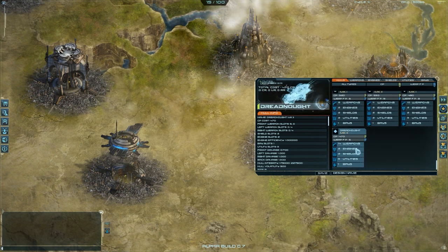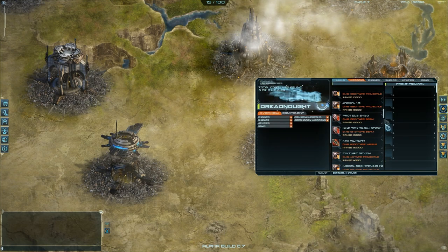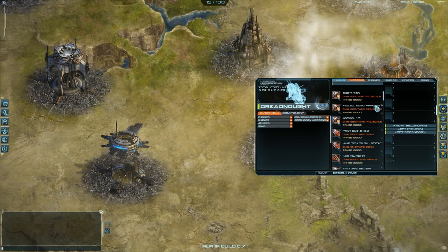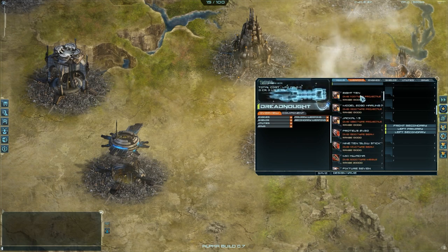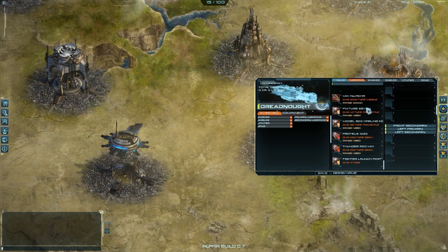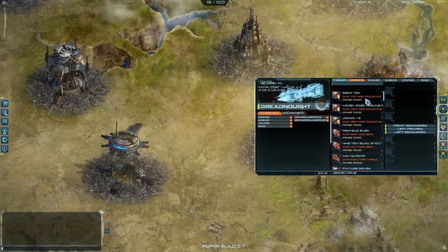Let's select this hull. Now let's go and add some weapons. Here's the full list — only because it's an alpha I can see all of this. When the game starts for real, you will have only a few weapons. You have to discover more, research, and find your perfect weapon.